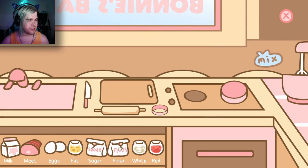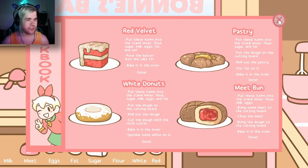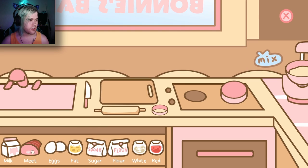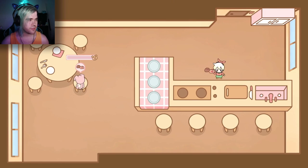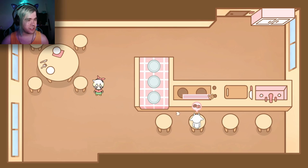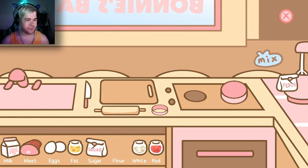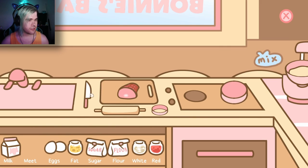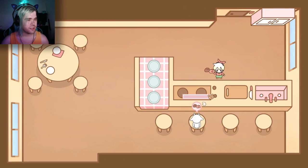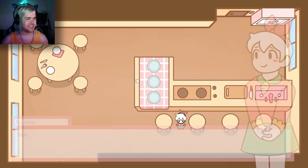Another meat bun: flour, milk, and eggs. Mix that, put that there, and bake in the oven. There we go, getting good at this. I know how to make things now. Flour, milk, eggs — easy enough. Chop it up, throw the dough on, throw it in the oven. There we go. Let's do this.